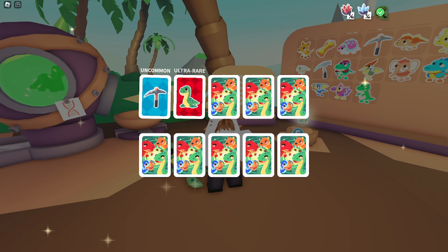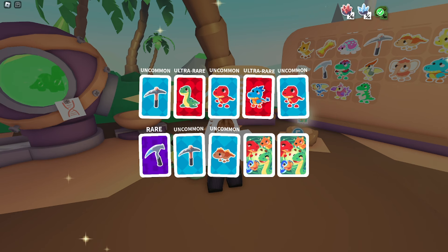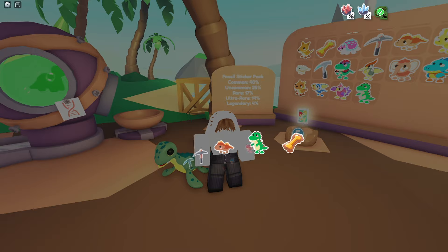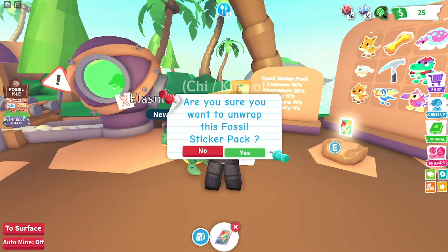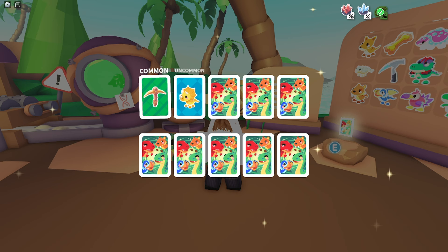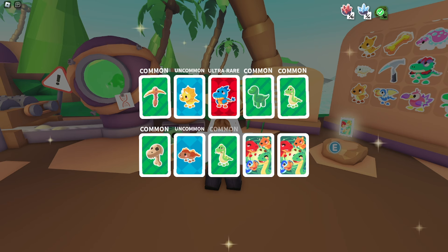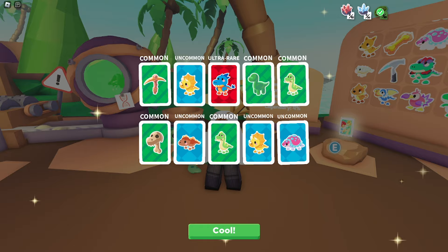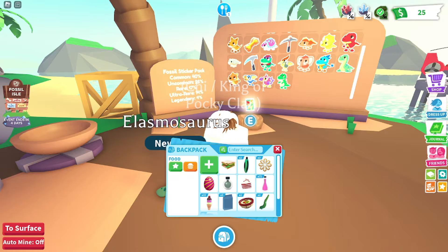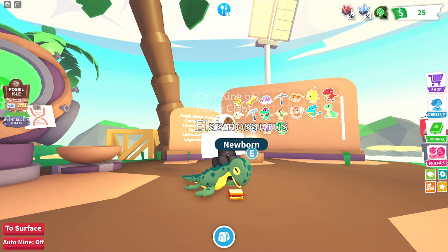I'm looking for four that I'm missing. There's a Stegosaurus, there's the T-Rex — okay. We need two more; I don't know if I'm going to be able to get the last two in this last pack, but maybe at least one. Okay yeah, there's another one that I needed. And we didn't get the Dodo, so now we literally just need the Dodo. My Lasmasaurus is hungry — here, have a sandwich. It looks so goofy but I kind of love it.